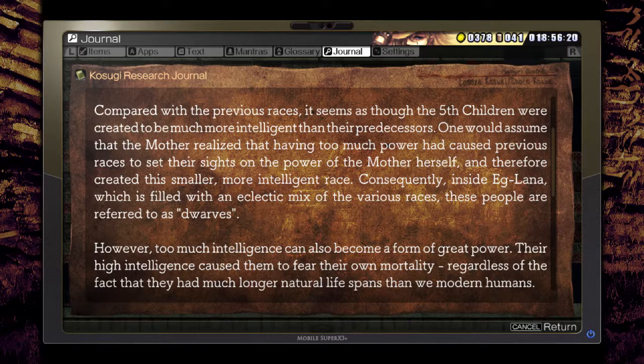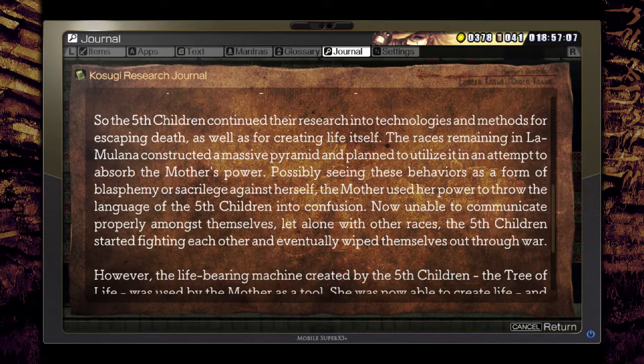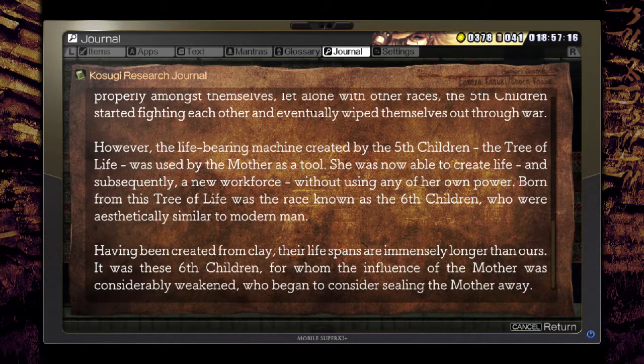Consequently, inside Eglana, this mix of various races refers to others as Dorps. However, too much intelligence can also become a form of great power. Their high intelligence caused them to fear their own mortality, regardless of the fact they had much longer natural lifespans than modern humans. So the Fifth Children continued their research into technologies for escaping death, as well as for creating life itself. The races remaining in La Mulana constructed a massive pyramid and planned to utilize it to absorb the Mother's power. The Mother used her power to throw the language of the Fifth Children into confusion, and unable to communicate, they eventually wiped themselves out through war.